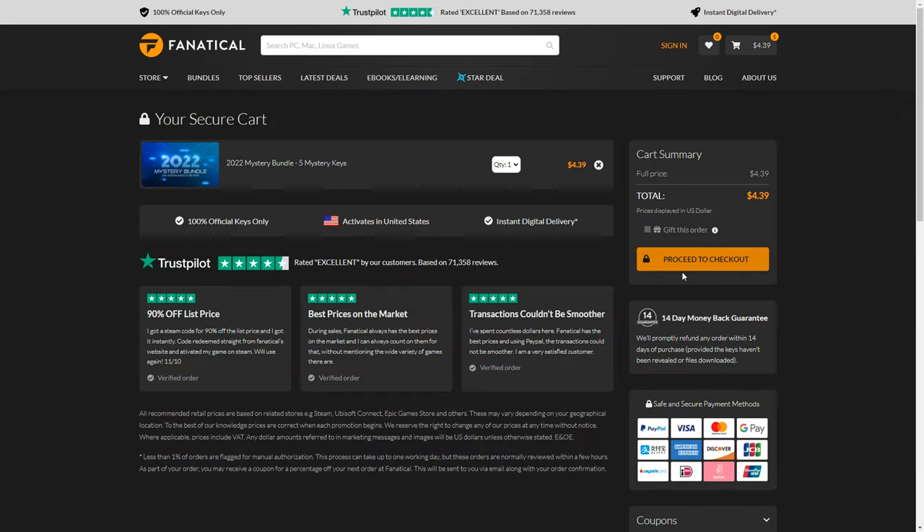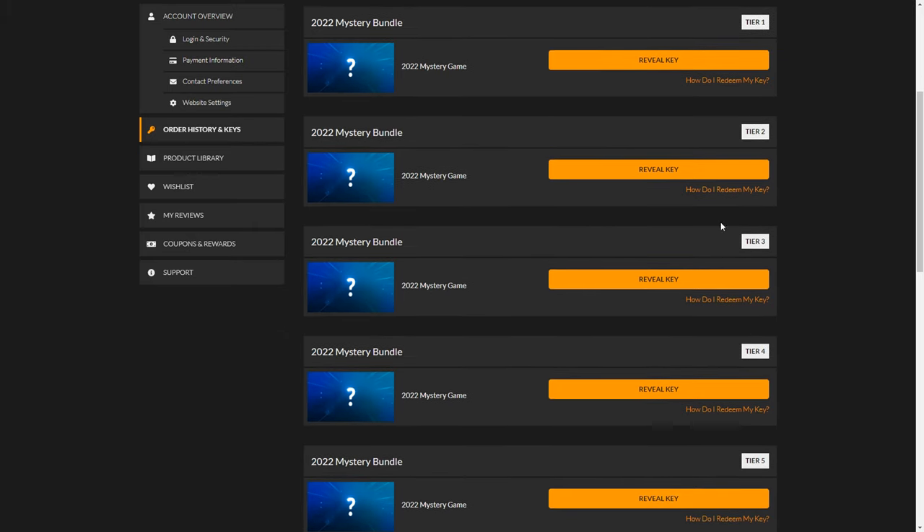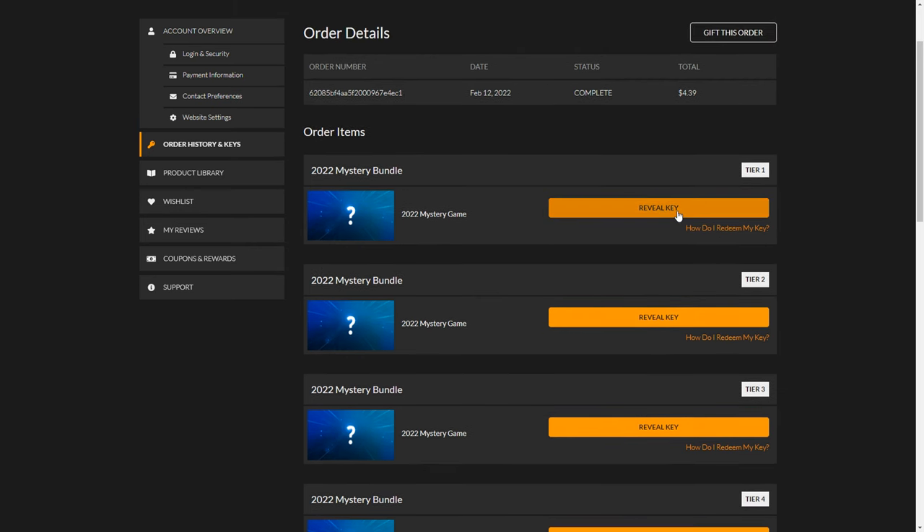Let's add to cart and proceed to checkout. Alright, the order went through. I have my five Steam keys here ready to reveal. I'm going to click this button and reveal the first game.